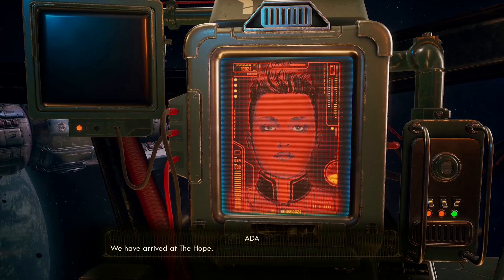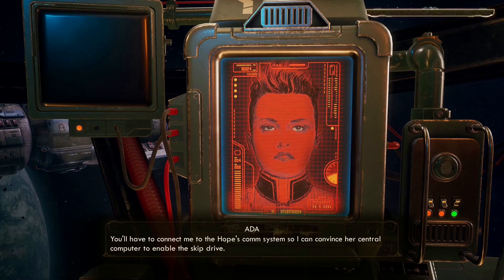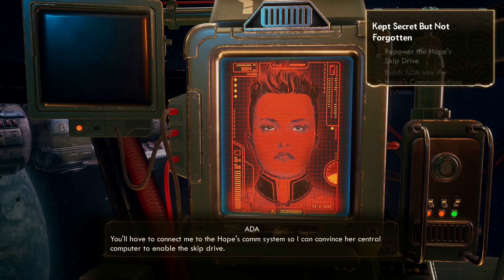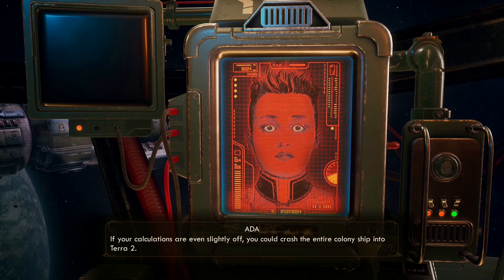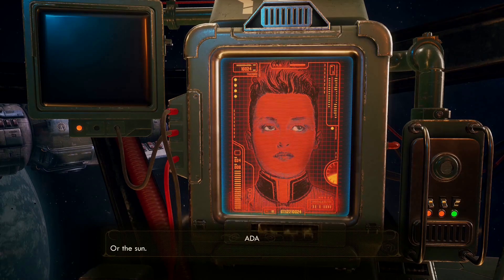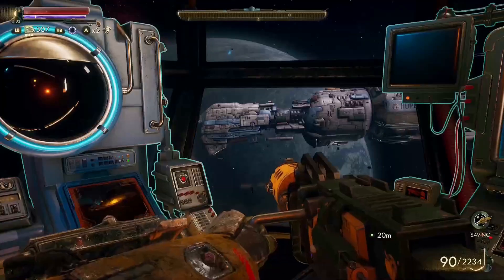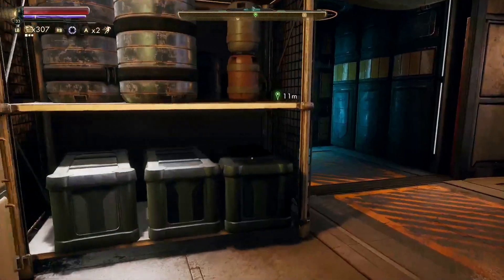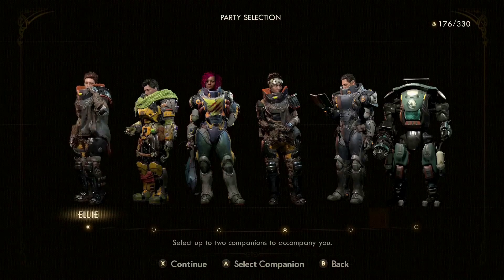We have arrived at the Hope. I need you to reroute power from our ship to the Hope's auxiliary generator. You'll have to connect me to the Hope's comm system so I can convince her central computer to enable the skip drive. Sounds good. If your calculations are even slightly off, you could crash the entire colony ship into Terra 2 — or the sun. Notice how it looks remarkably like the Groundbreaker because it's the same kind of ship. Alright, let's do this.